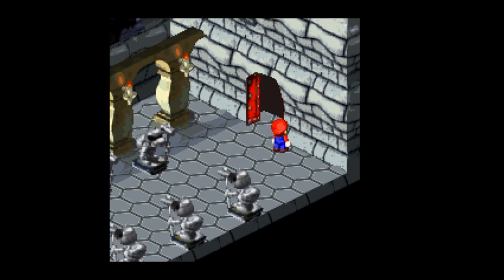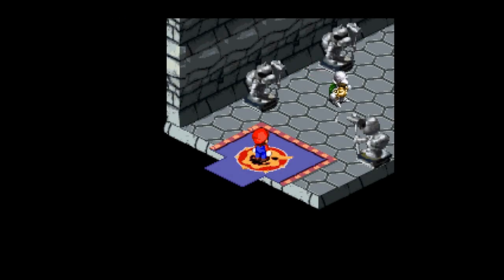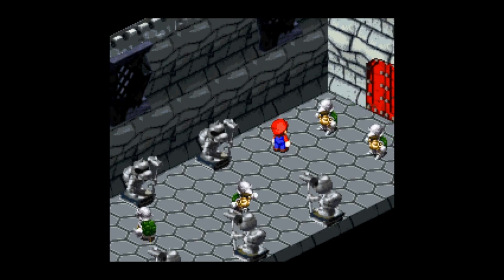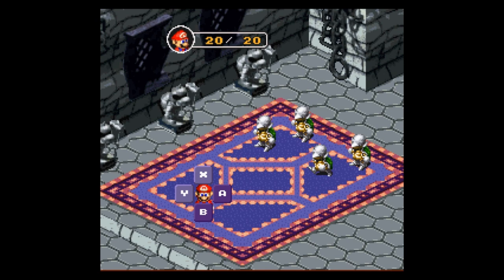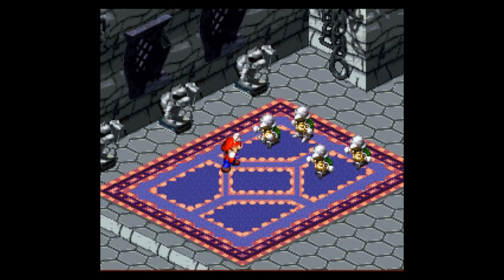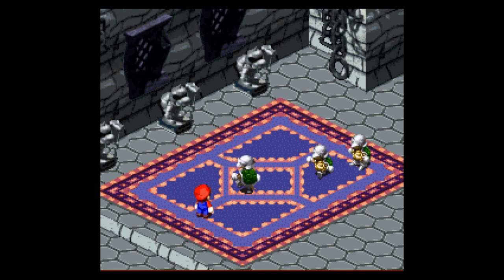Here we are. Trying to get used to the controls. No point in fighting these guys, so let's just move on. And this is a forced fight, so we don't have a choice. We're going to be taking on these tarot pins. They go down very easily.